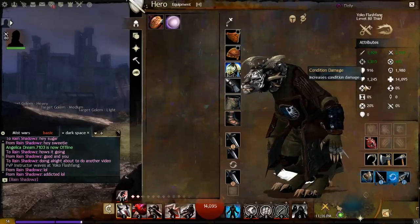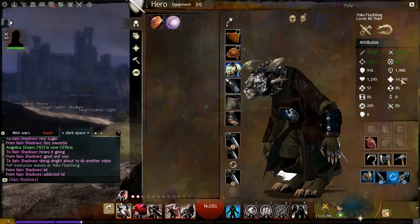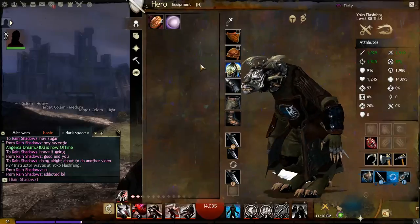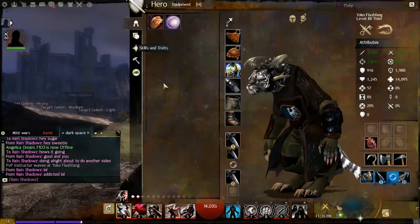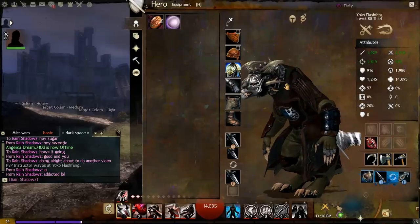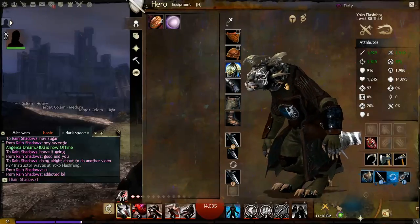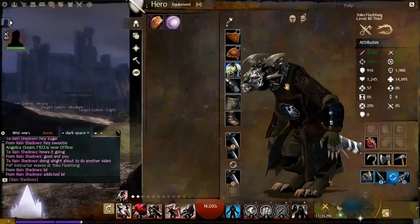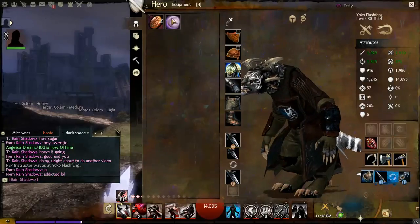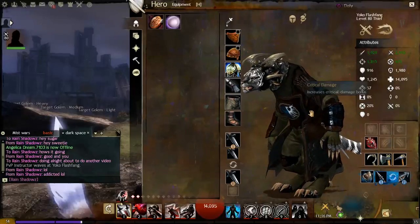Condition Damage is your third offensive stat and it governs the damage of conditions such as bleeds, poisons, and other damage-over-time effects. Non-physical or upfront damage is not affected by Condition Damage — only DoT abilities. The higher your Condition Damage, the more damage you'll do with damage-over-time abilities.